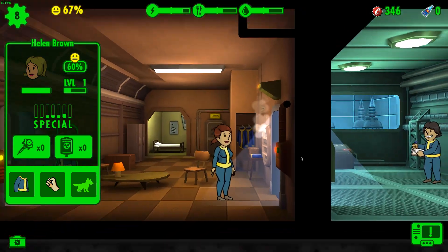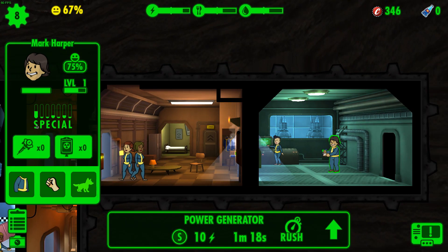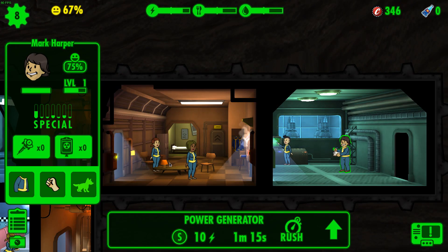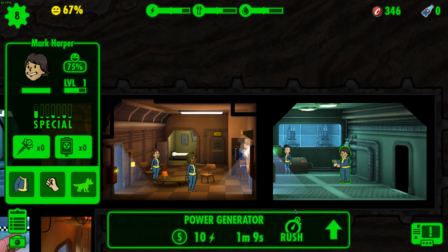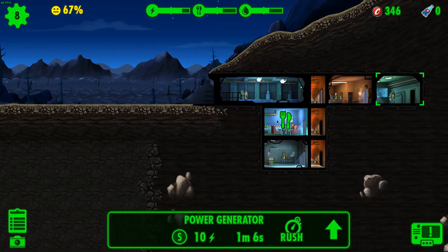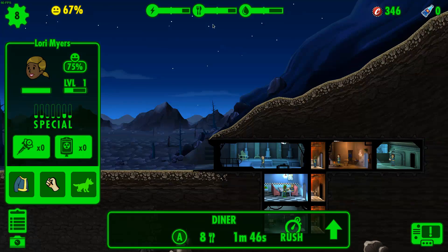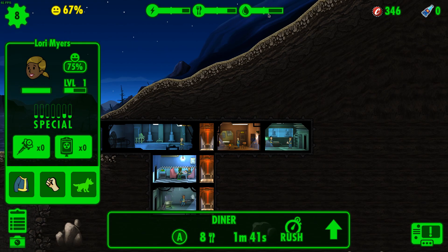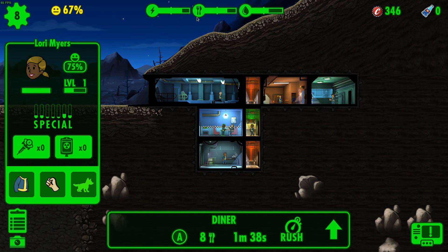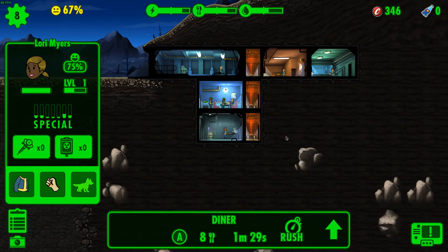A good thing to do is get a dweller with good stats. Say he's got a good S — good agility and strength — his stats would make some good babies. As you can see, the timer shows 1.51 — that is how long it takes to produce resources. These rooms help towards the bars at the top. The bigger your vault gets, the more you'll need. This line here shows what you need for the amount of people you have right now.